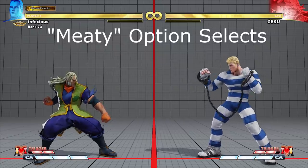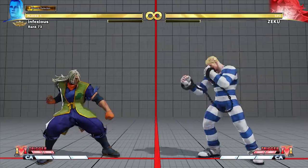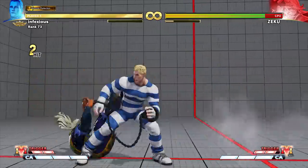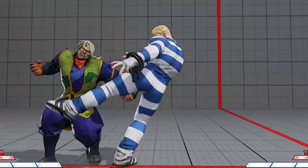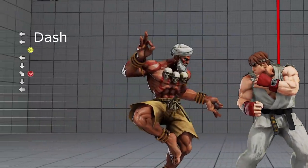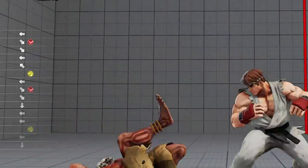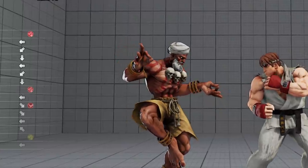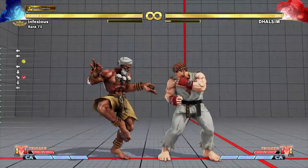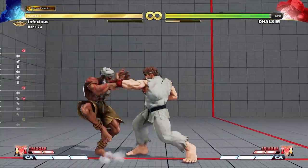Meaty option selects. A meaty attack is an attack that is performed on a player who is waking up after a knockdown. If a player is hit by an attack, they are put into hit stun. If a player blocks an attack, they are put into block stun. Notice that both hit and block stun cause a brief animation. When you perform a meaty attack, you can quickly input movements or attacks around the same time that these stun animations occur. If your attack hits or is blocked, your quick inputs will not come out. However, if the opponent tries to escape your pressure with a slow invincible move, such as a teleport, there will be no hit or block stun animation, so your quick input will come out instead.